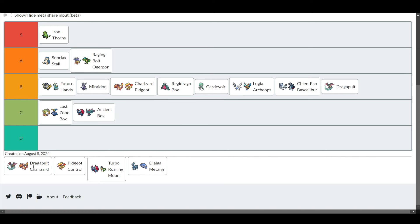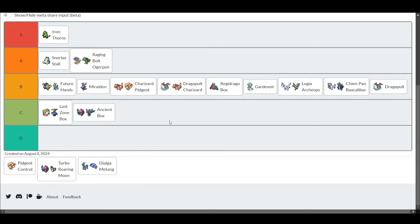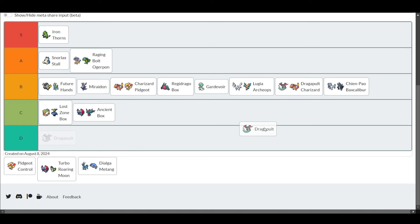Dragapult Charizard is another deck - I thought it was included in another entry. It obviously goes right next to Charizard Pidgeot. It's similar but has less consistency, more versatility - but that means it's harder to play, which means it's probably a worse ladder deck to grind because it's more complicated. I'd recommend playing Charizard Pidgeot over it, especially playing the Dusknoir line, which is what you're probably playing now.